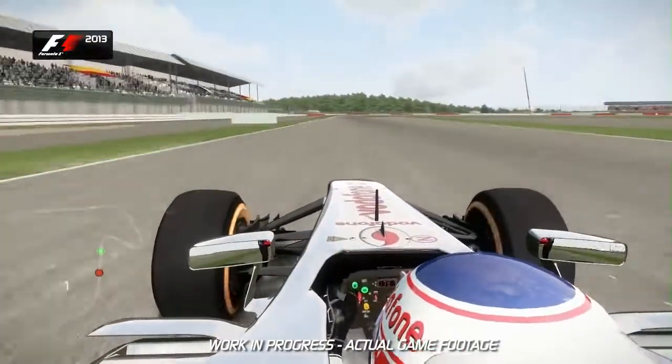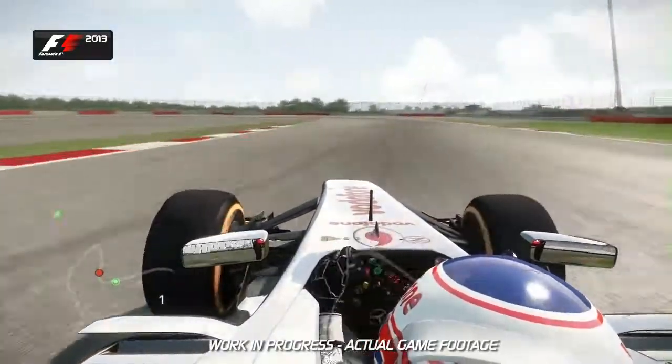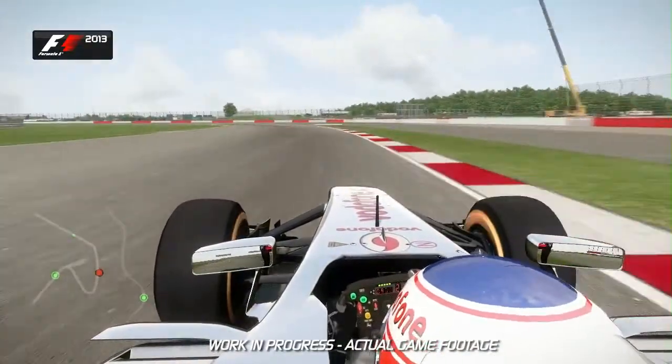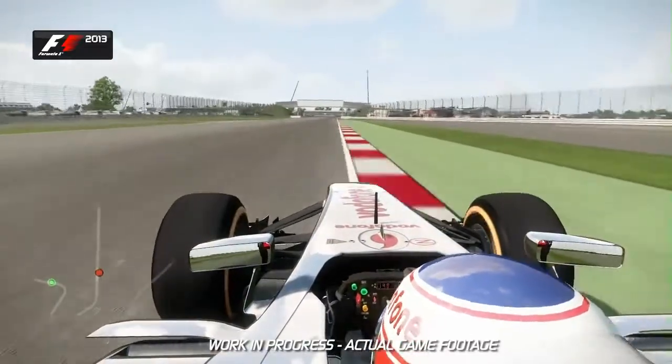Slow it all down now though into the new loop section, Turn 3 and into Turn 4. Very easy to lock up the inside front wheels. It goes unloaded through that left-hander and watch out for the rear stepping out as well as you're still demanding a lot from the rear tyres at that stage. Now onto the Wellington straight.